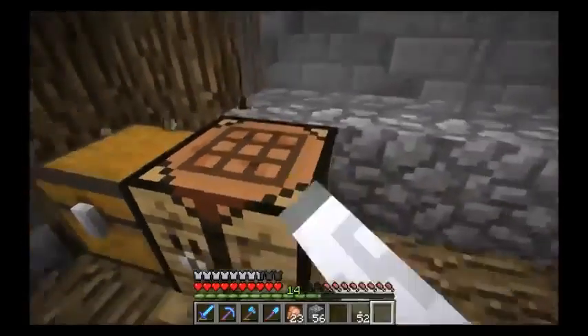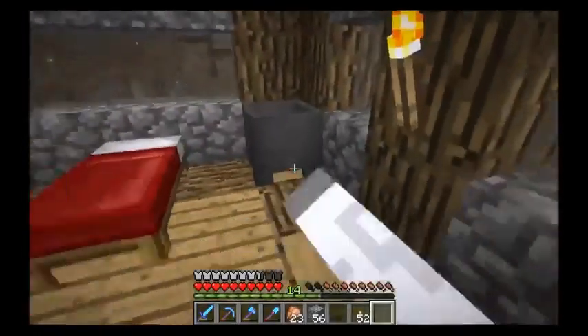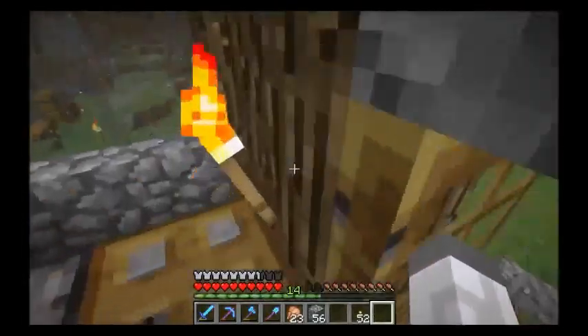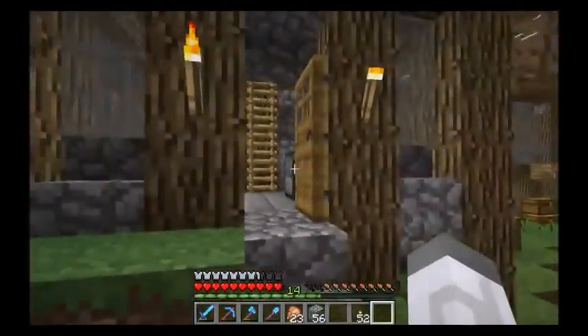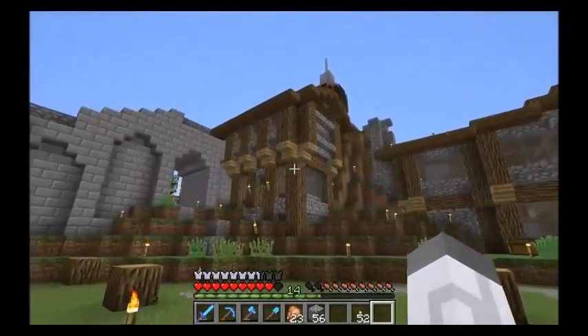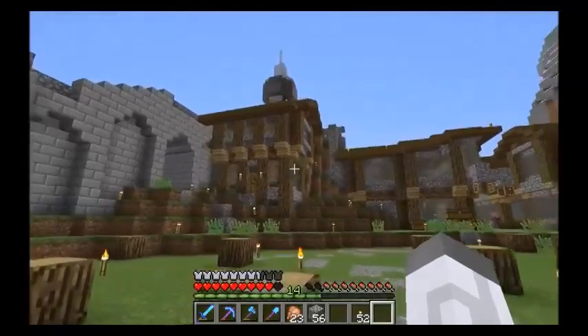Up here we have a chest, a crafting table, a bed, and now a cauldron. This is probably going to be one of the smallest buildings in the city.